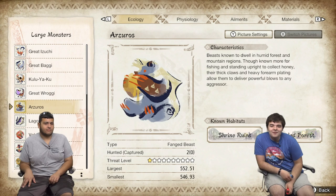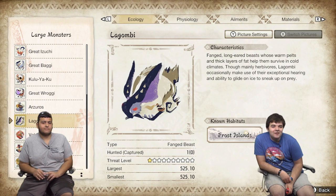Great Baggi — poison spitter. Azuros — big happy bear, well, not happy but yeah. Bagambi — giant snow rabbit. This is Volvidon.